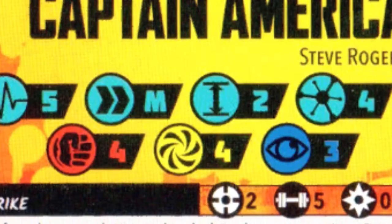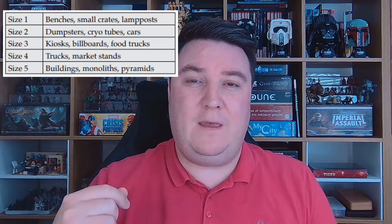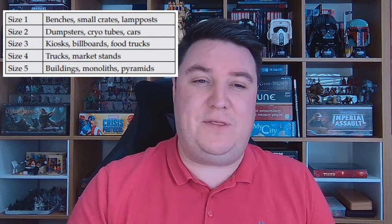Let's start off with one of the rules that causes the most problems for players coming from other games into Marvel Crisis Protocol, and that is the rules around cover and line of sight. Everything in Marvel Crisis Protocol has a size, whether it be a character or a piece of terrain. To find a character's size, look on their character card; for terrain, check underneath if it's an official piece or agree with your opponent beforehand. Irrespective of physical height, we always use these sizes when establishing line of sight.